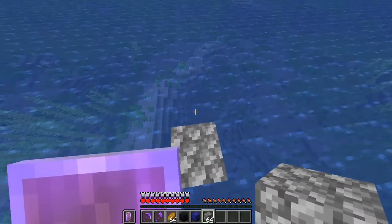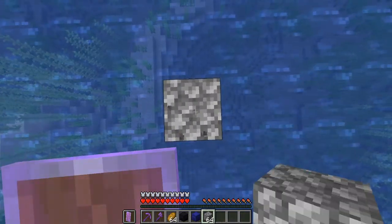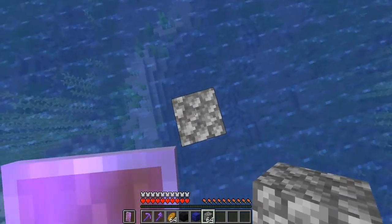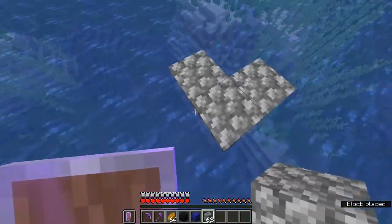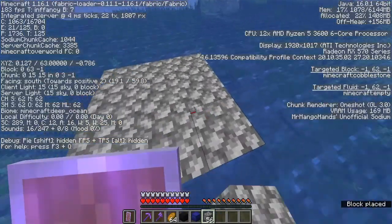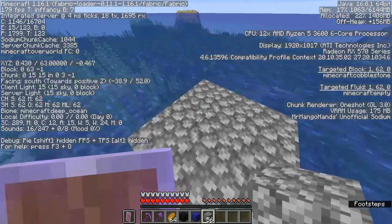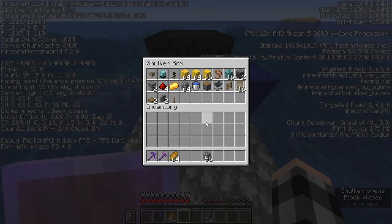Now I'm going to show how to build the platform to get 'How Did We Get Here?' — it's going to give you almost every single effect besides Mining Fatigue, Hero of the Village, and Bad Omen. I've come to 0,0 because on single player the shulker will appear here once you send it through the End Portal, which I'll briefly go over in a minute.